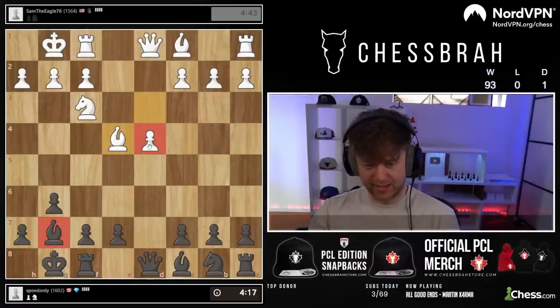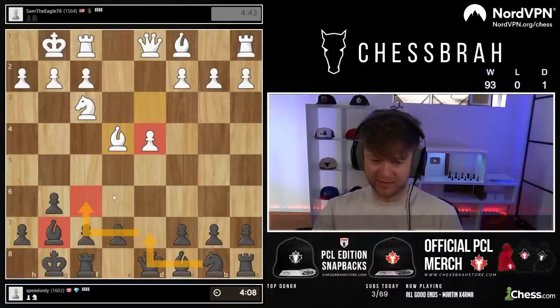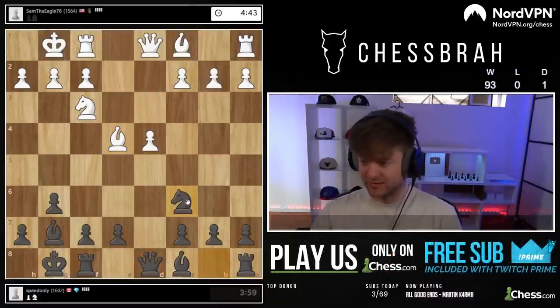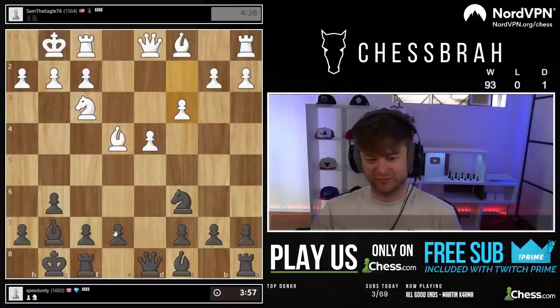This guy can be targeted — knight c6, e5 — so a few ways to play. I'm probably going to go for something a little more direct. I'll play knight c6 here. D6 is so that they don't hit you in the face with e5, pretty much.